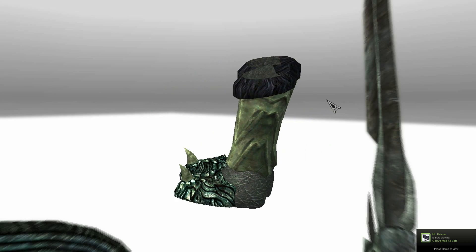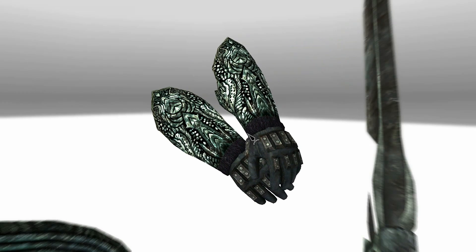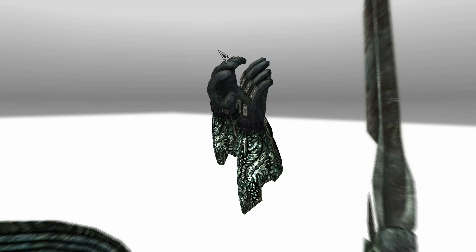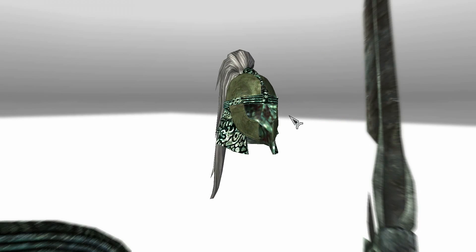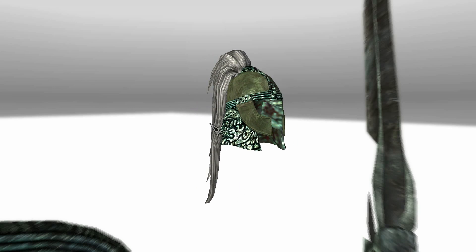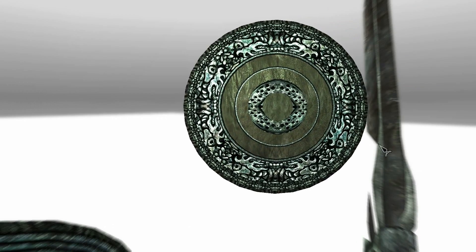The only thing I have a problem with is the boots' textures — they aren't really good, they aren't super HD. But everything can be improved. The gloves and other stuff, their textures look pretty much perfect — it's just the boots I'm not really fond of. Let's have a look at the helmet. Again the helmet's got really good textures. Obviously forget the inside because you'll never see that when you're wearing it. Really good textures. And the shield.